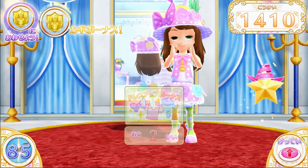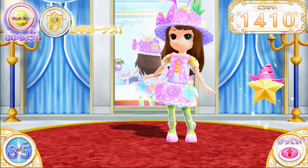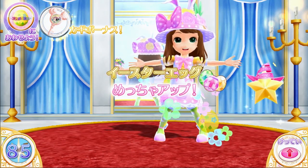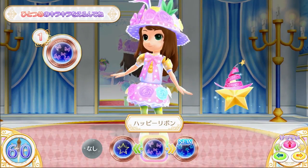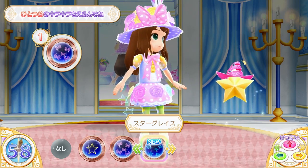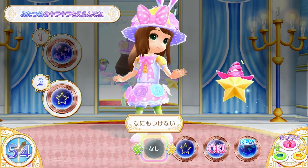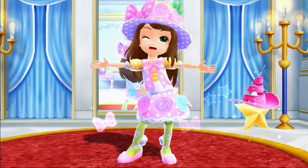It seems I have an item here to boost my points. You get these from the treasure boxes at the end — I'll talk about that later — and it looks like I get extra Easter eggs. Finally, I'm going to choose my Kira Kira Shiny Aura. I don't think this really does anything except look good, but you can collect a lot of different auras in the game, and so far I only have three, so that's something to work on.